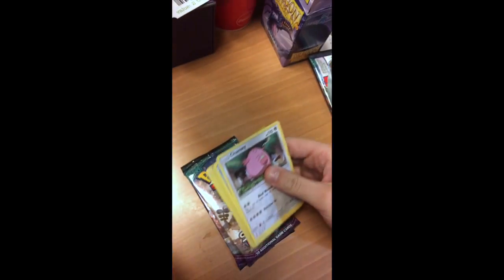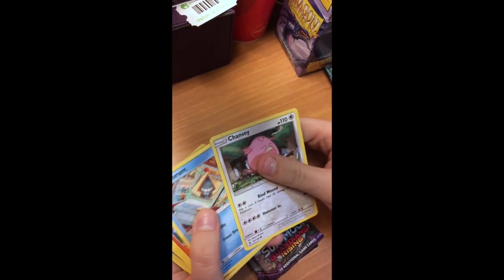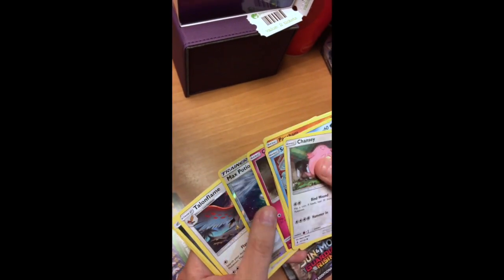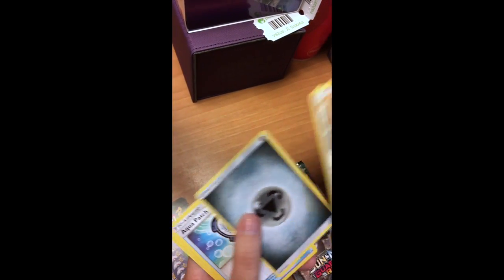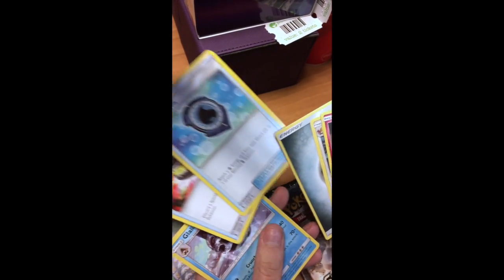Green code. I'll just go through: Chansey, Snellup, Pancha, Bellsprout, Cottony, Max Potion, Talonflame as my rare, Energy, Aqua Patch and Enhanced Hammer. These are so good.